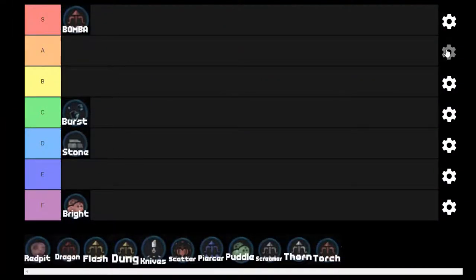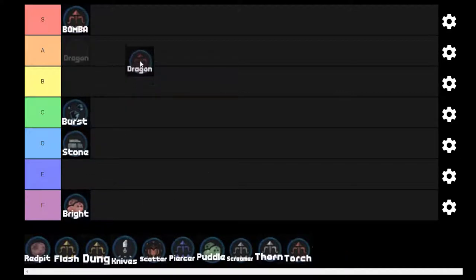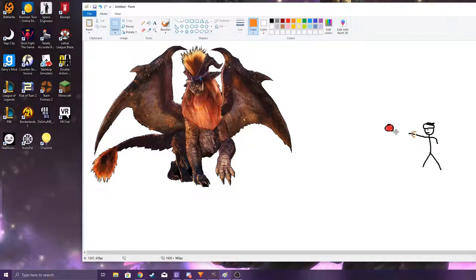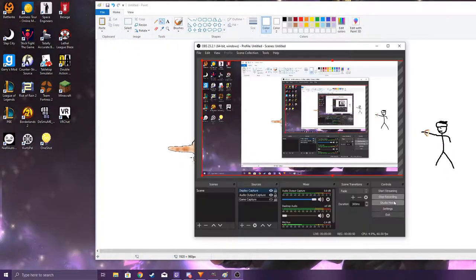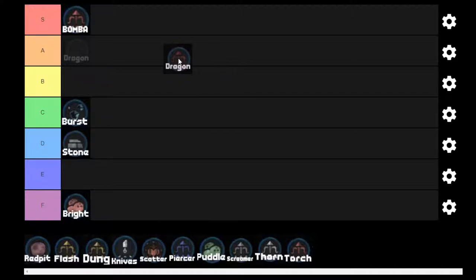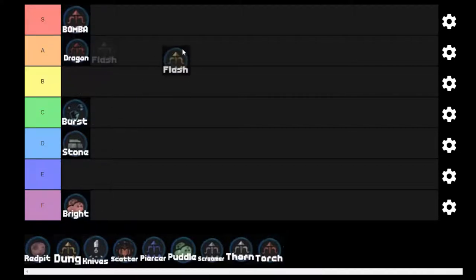Next we've got Dragon Pods. Dragon Pods apply Elderseal on hit, and the elder boys really do not appreciate this, as Elderseal nullifies their various effects. Here's a visual representation. It's good at what it does — putting it in A.